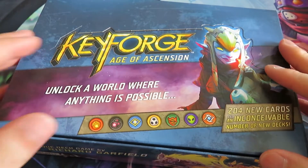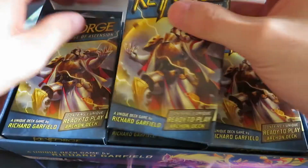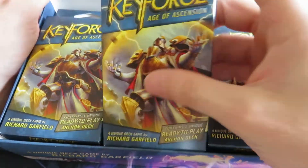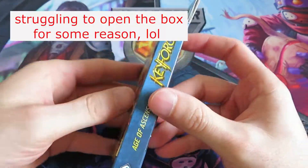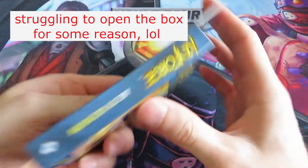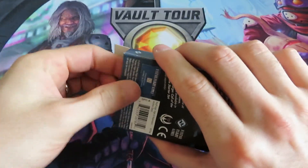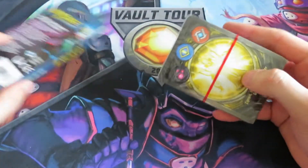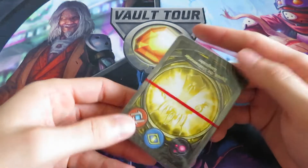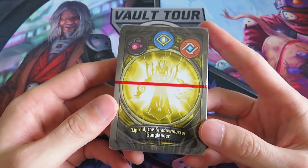So I removed the plastic, let's open it up. This is so nice. So what do we have here? We've got Ziproid, the Shadow Master Ganglier. That's a cool name.